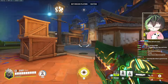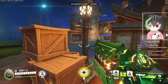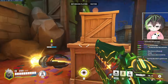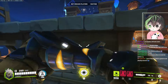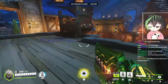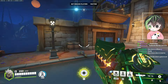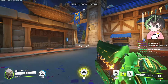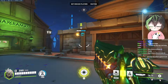When your team pushes in on the point, I like to move it here so I'm still getting covered, and I can stretch it out a little bit. I can take an angle on the high ground, pressure some people, then go back down and I'm still getting healed. Once the point is getting held, I like to move it back here so I can heal everybody on point.